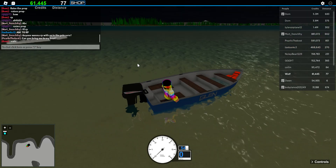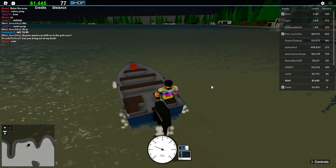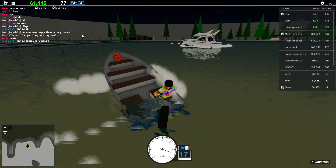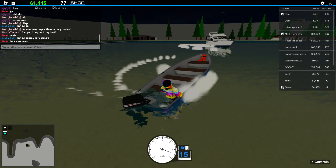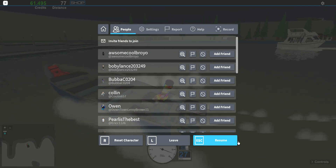First, what you want to do is get in your boat, start it up, and then spin around in circles, and then press escape and then resume.